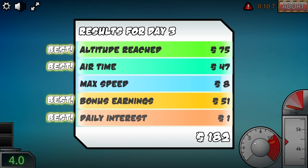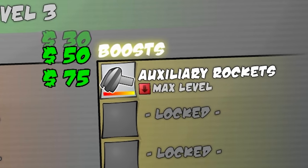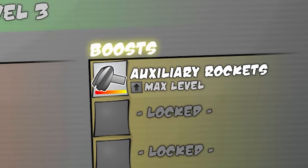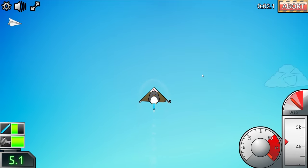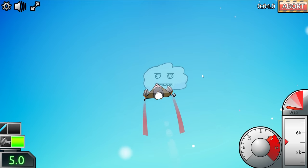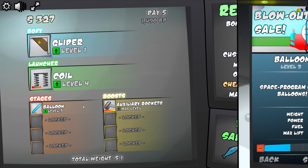We got $4,500 of the million feet we need. I think I want to upgrade the auxiliary rockets though, because they can certainly do better than that. They're already maxed, so we're going to get a better coil — because you can never have too much coil. We're already at the double system. So once my speed drops off just a little bit, back to the rockets. And we hit about 9,500 feet, otherwise known as $320. So the money is starting to add up.